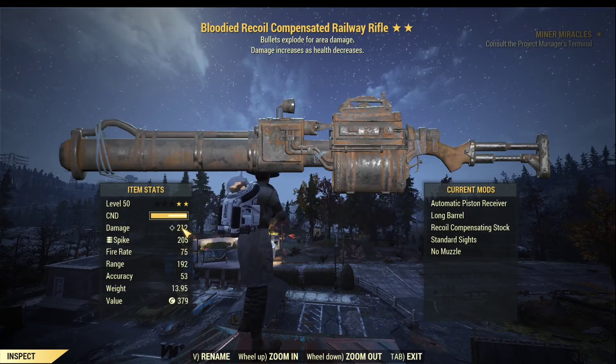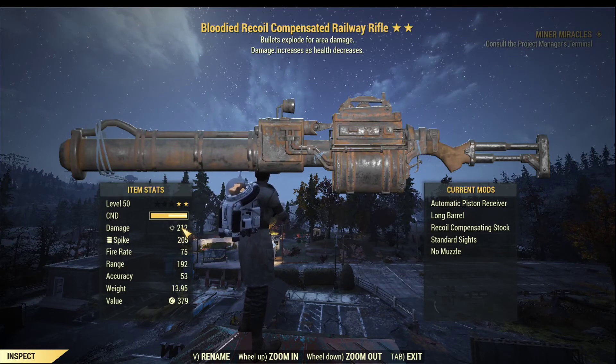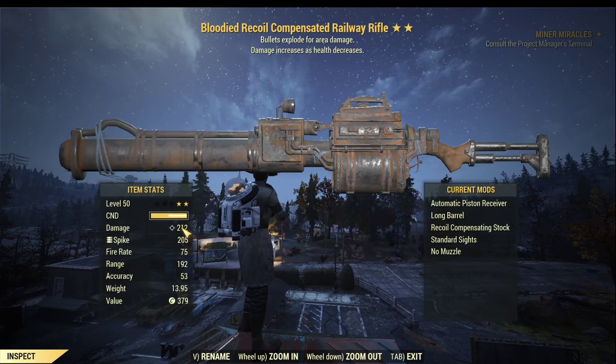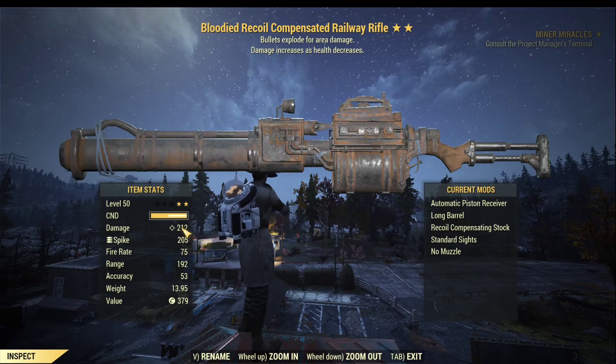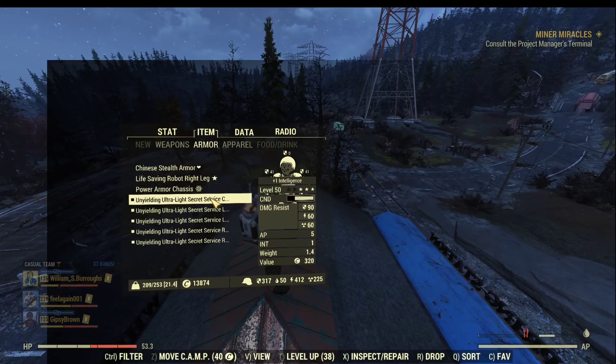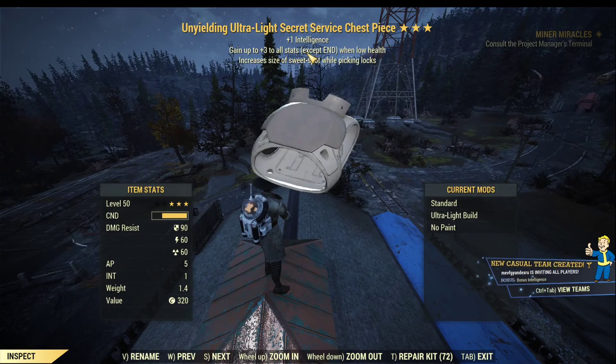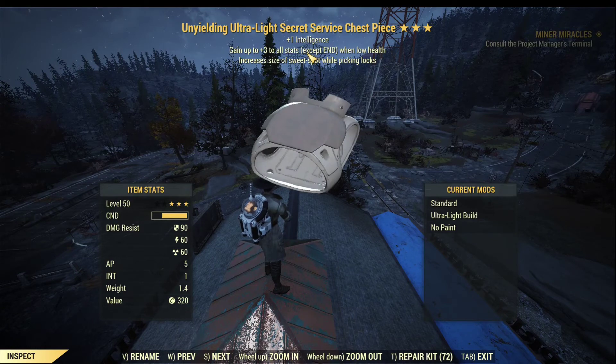But running a blooded build is not only about damage boost. The main reason I run all four of my characters as a blooded build is because it makes life much easier — it's basically a quality of life build. The reason is the Unyielding armor set. Each piece of Unyielding armor gives you up to 3 points to all your stats — all 7 SPECIAL stats — as long as your health is below 20%. With 5 pieces of Unyielding armor, every single piece adds 3 points to each special. That's insanely powerful.